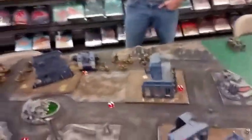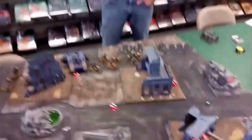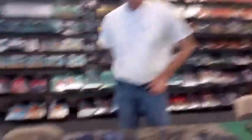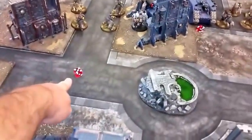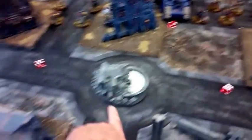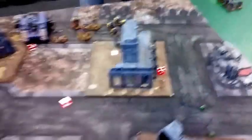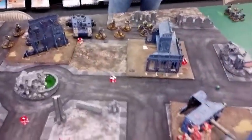John was able to win the roll but chose to let me deploy first because he has a formation that lets him steal initiative on a three-plus — he steals on a four-plus normally but the formation gives me plus one, so he can steal on a three-plus. We went ahead and placed objectives around the deployment zones and it looks like it's going to be a fight for the center of the battlefield.